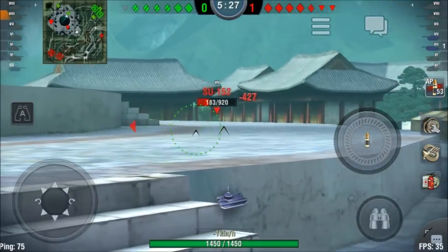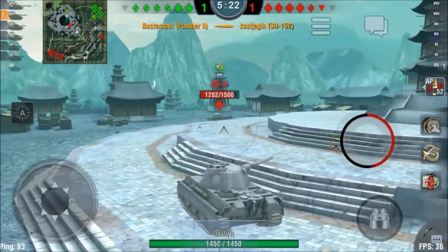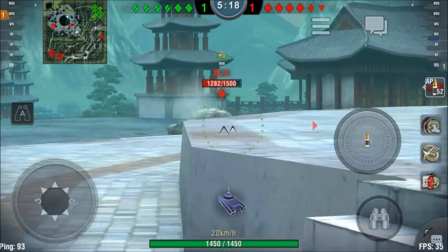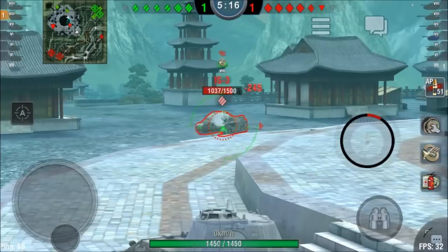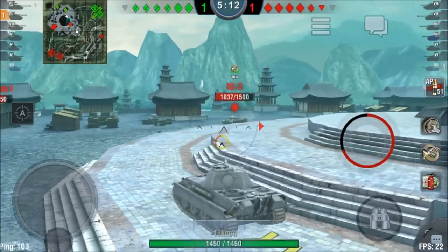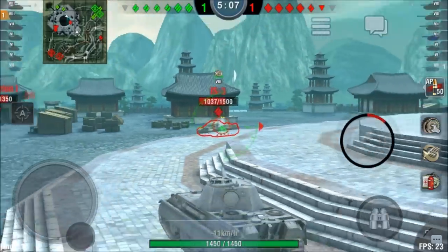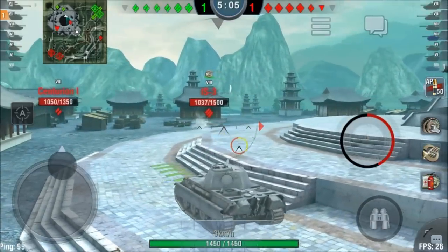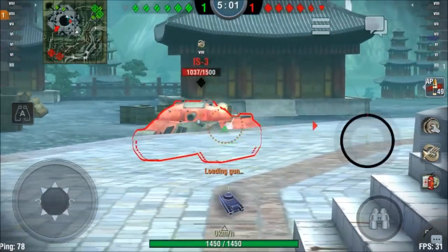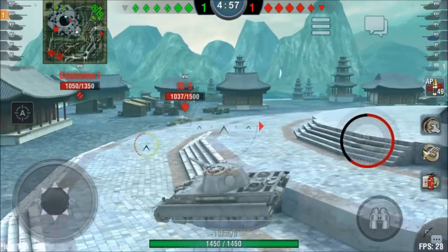Not effective shots but enough to stop his advance. I pick up a quick kill on the SU-152 and then engage the IS-3 — I track him and deal damage at the same time. He is now aggressive and goes forward to put a shot into my tank, but it bounced. That was one of the rare cases where your armor actually works on this tank.